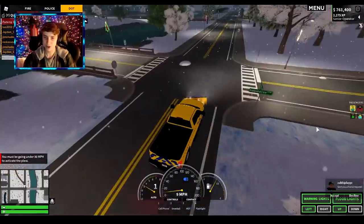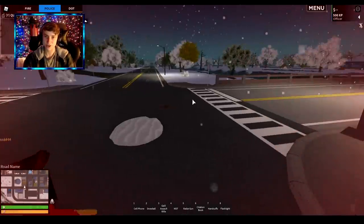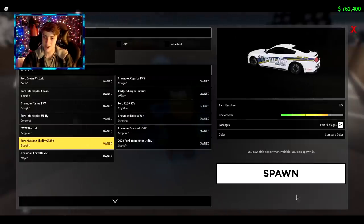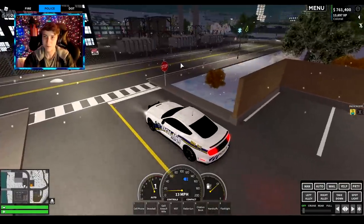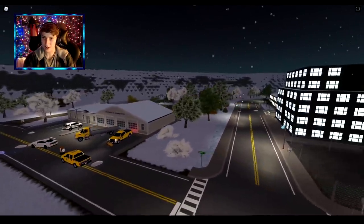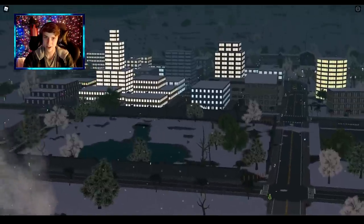We're gonna head over to the police team and check out the new lighting features and see what the new vehicles look like. They also updated the mini-map along with the new map update. We're gonna check out the slick top of the Mustang. The map seems a lot more bright — look how bright and cool the map looks, that looks sweet, absolutely awesome. I love the lampposts and how the map just looks Christmasy with all the decorations — that looks awesome.